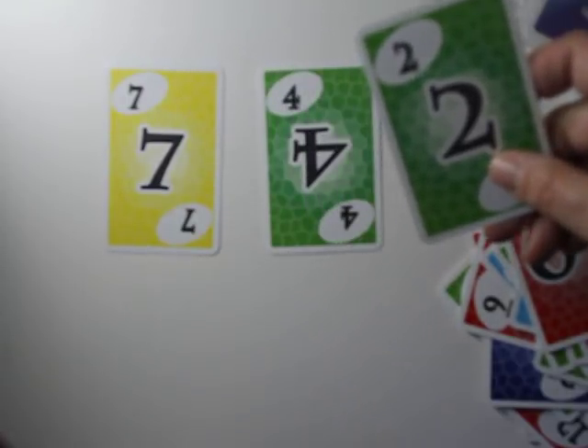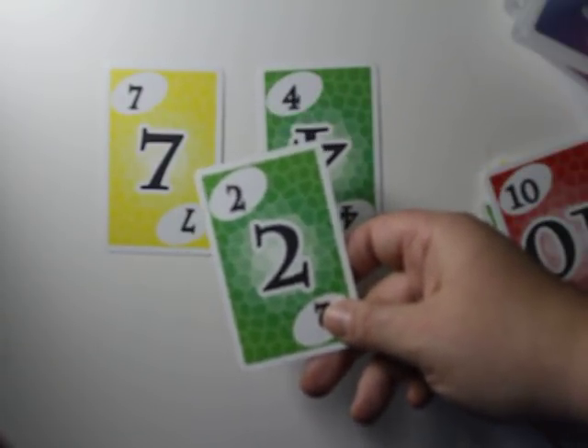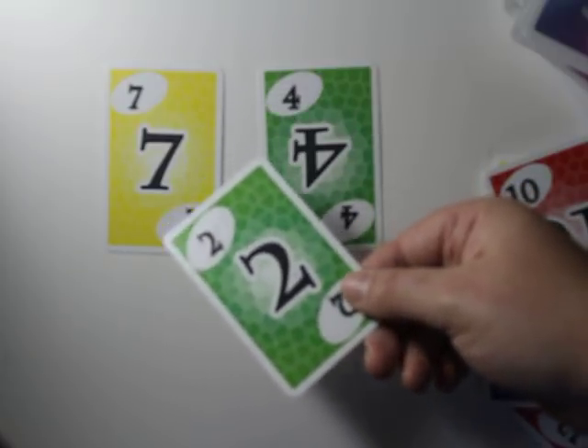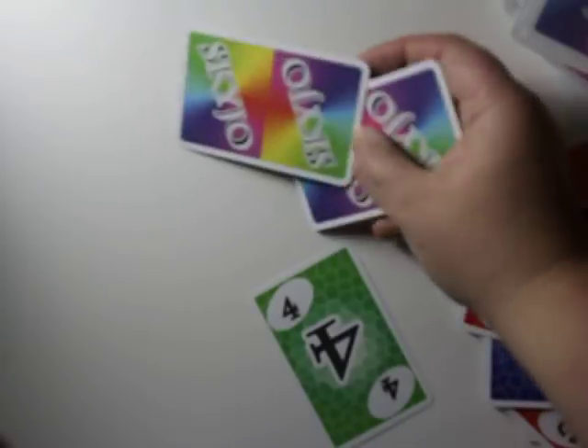Here's another thing you could work out with kids: greater than or less than. If I have the two, two is obviously the small number because I can see it's smaller than the four. Am I going to swap the four? Am I going to swap the seven? You can actually have fun with family game night. You can have fun with your kids when it comes to addition.